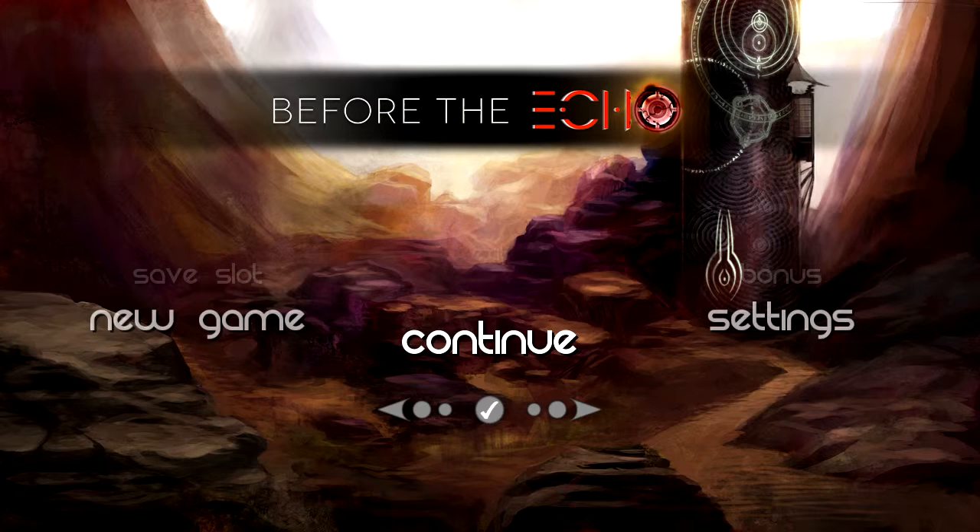I haven't looked it up much, but apparently There Came an Echo — another game on Steam — is a direct sequel to Sequence, or Before the Echo as this game is now called. Reading a little bit from the developer: 'The events of There Came an Echo act directly as a sequel to the events in Sequence, continuing the narrative lines of Kai, Naya, Mir, and the Tower.' And apparently you start to learn how it all connects about halfway through the game.